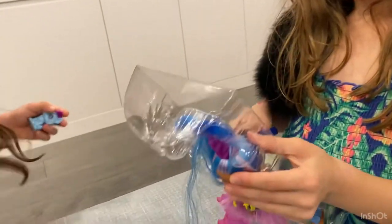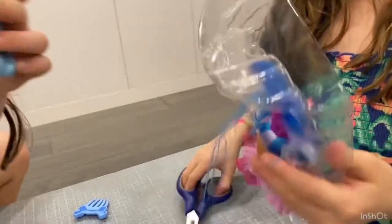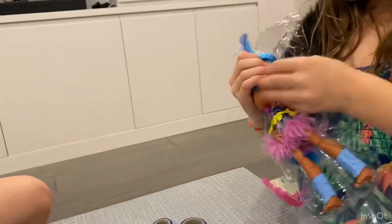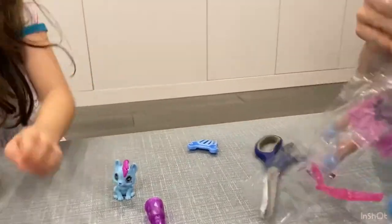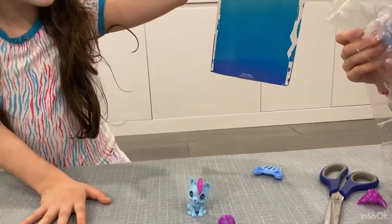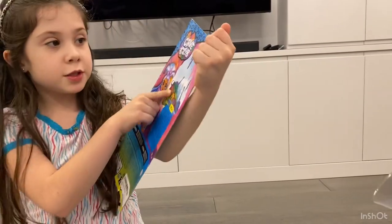Her pet has a moon symbol on her cheek. Let's see that — look, she has a moon symbol. She's magical too. It has drawings on it, and right here it is a dinosaur world. It has a little details — like that — and there are instructions. It's a crystal. You can always take it out.